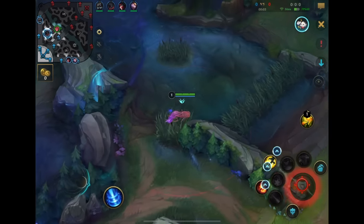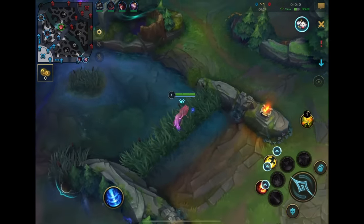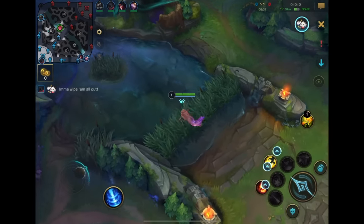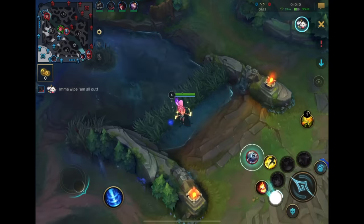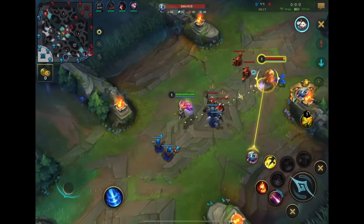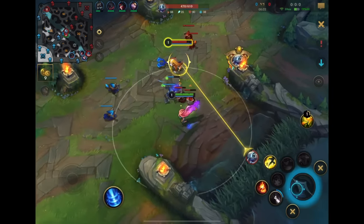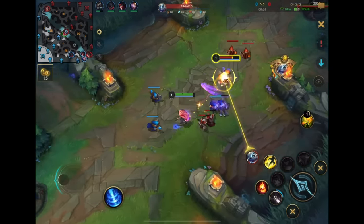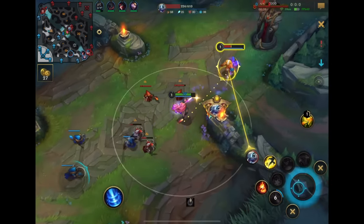Zoe is definitely one of my favorite champions; I think I'm one of the best Zoes, mostly because I had a lot of experience with her from PC League, so I already know how to play her very well. We're playing versus Fizz, which is actually a pretty hard matchup for us. So if you're struggling versus assassins like Fizz when playing mages, this is going to be a great game for you. I'm going to immediately auto-attack him every time he walks up for a minion.